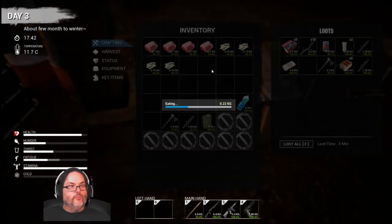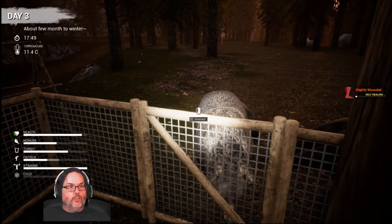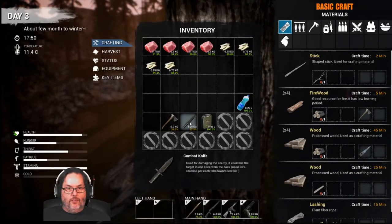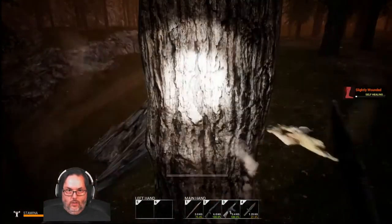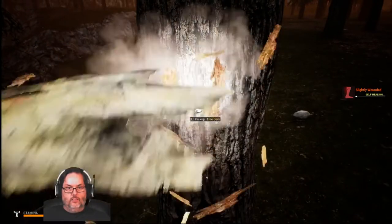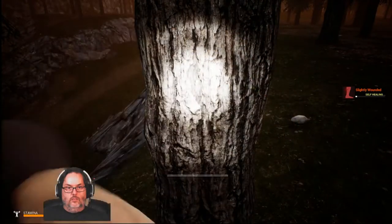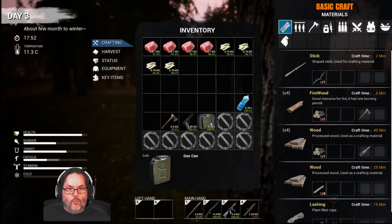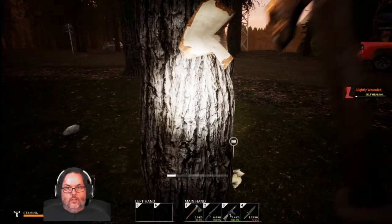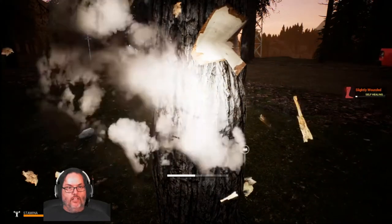We're going to eat two of those. Problem is I need to get some wood. All right, what time is it? Five. I need my knife. I want my axe. Want to make sure we're not tearing open that wound — probably need to bandage it again, the bandage wore off.